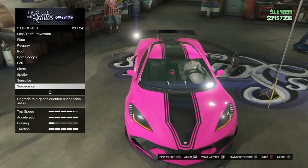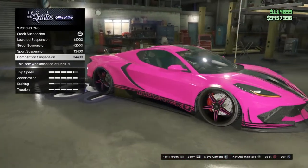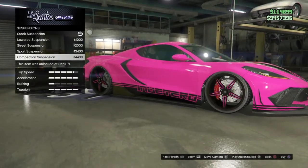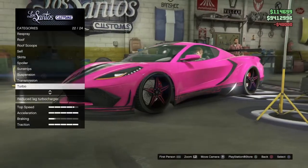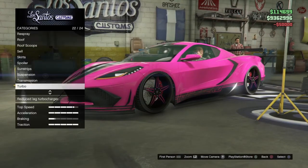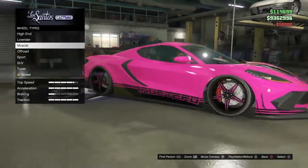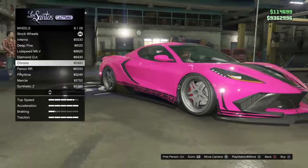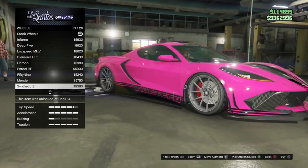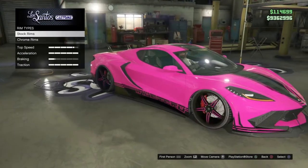I don't think I'll put on a sunstrip for now. You can make this car really low actually — let's go for the lowest. Ray suspension. Turbo tuning. And the wheels — I actually quite like the stock wheels. I don't think there's a wheel that looks better. I'm going to take the stock.